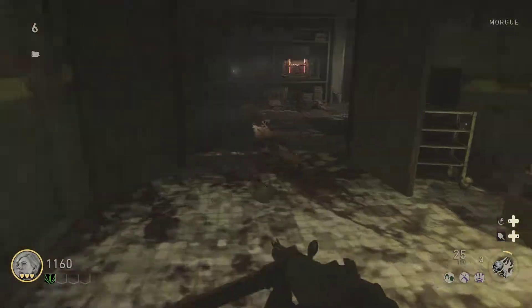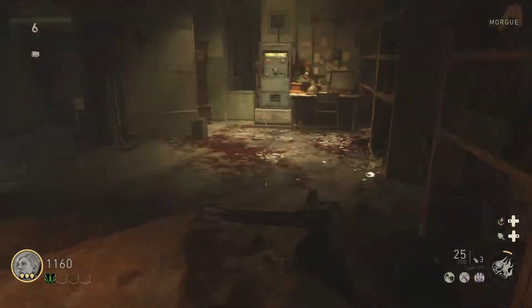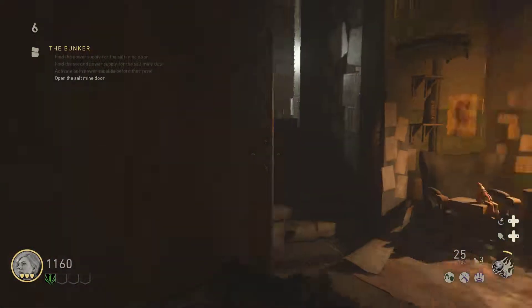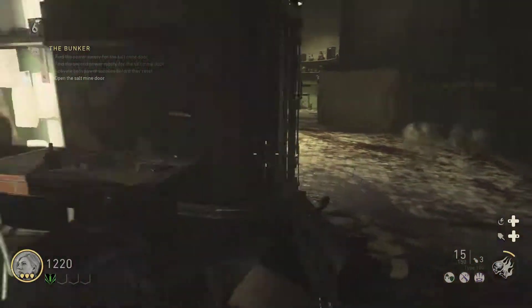And you just run through here, take it to your right, go down through here, and just here — turn that on. Then you just need to get to 1,500 points, let's just get that quick.